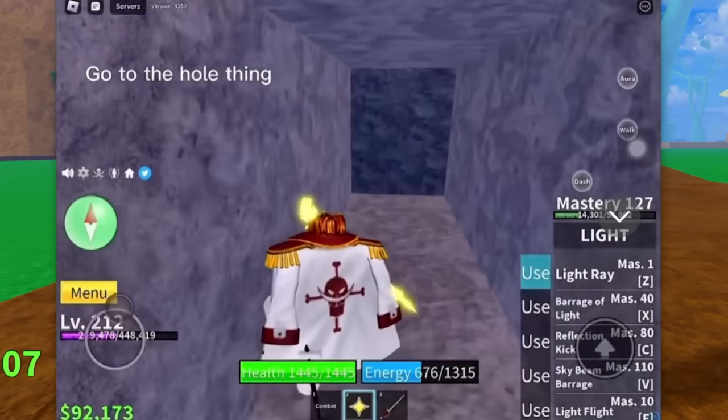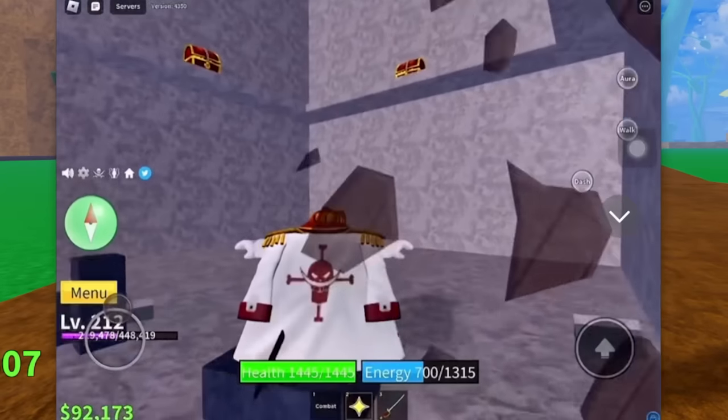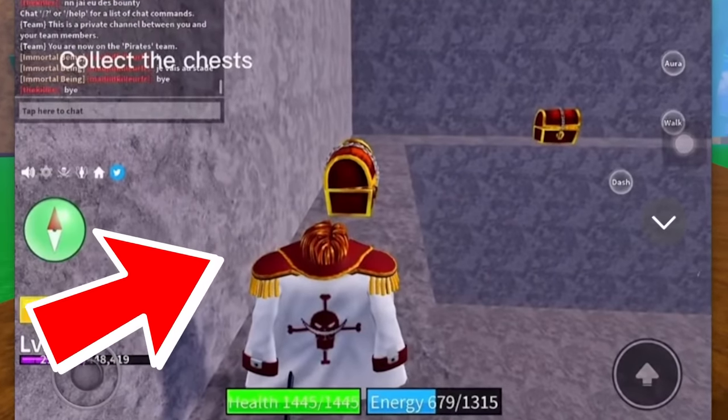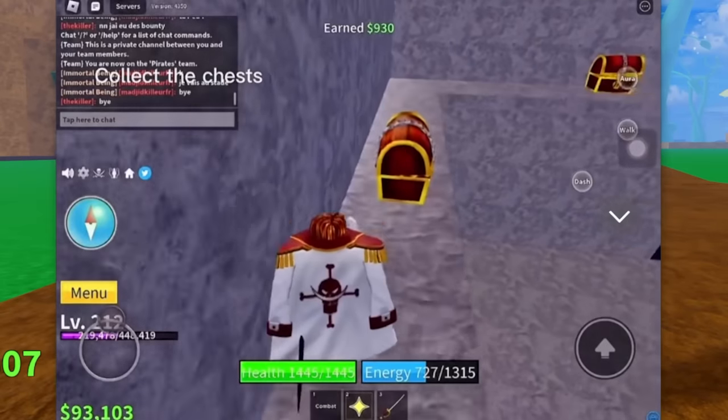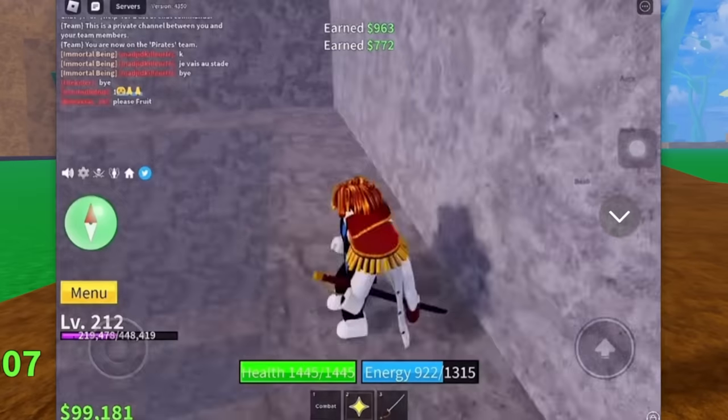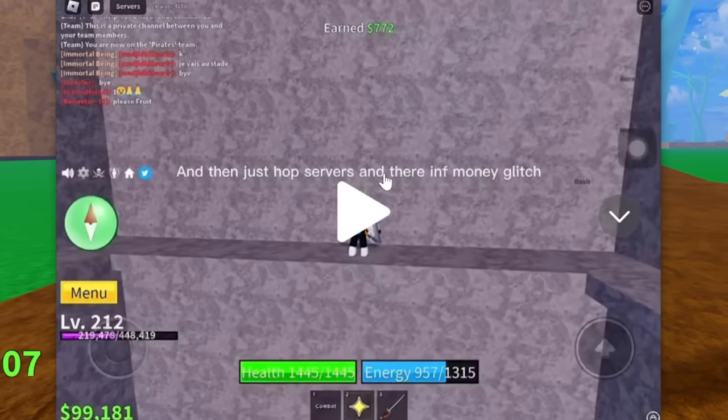And then go through the whole thing. Okay, I know this place. And then you go to the side, and there is a bunch of chests over here! Collect the chests - he's just collecting the chests. Oh my god, how much do you get for this? Let's go and try this. You just hop servers, and there's the infinite money glitch.